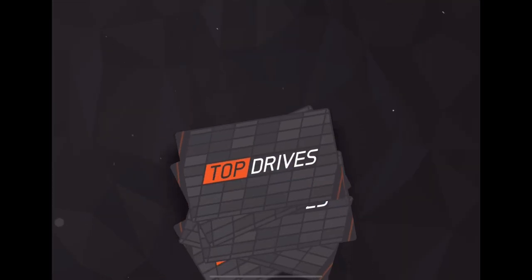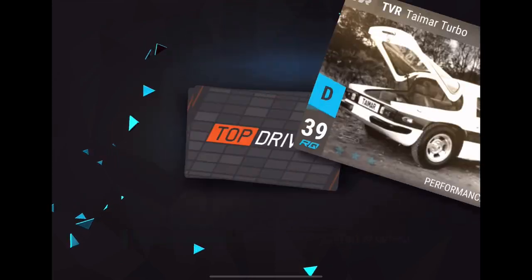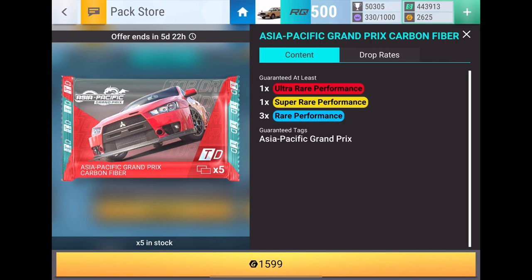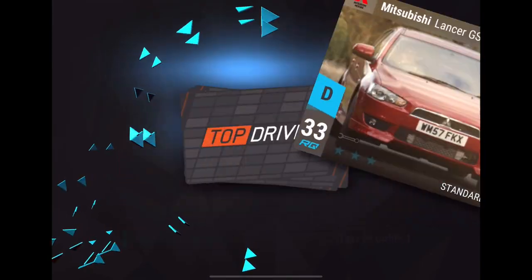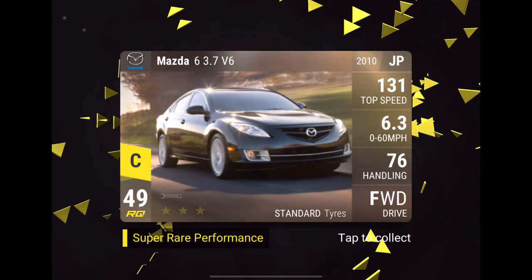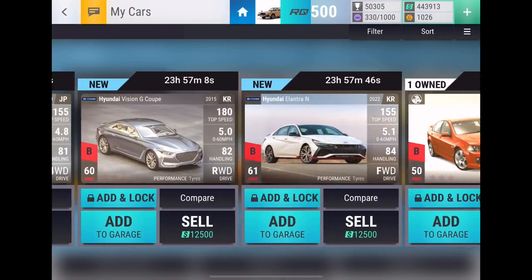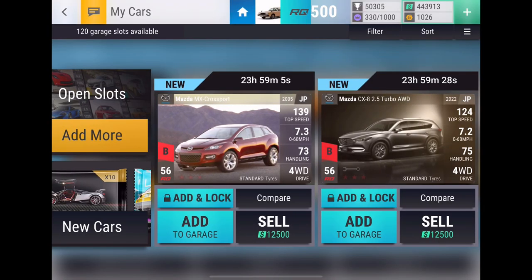Ford Torino Cobra. Alfa Romeo 75. TVR Time R Turbo. Hyundai Grandeur. And we're getting a Mazda MX Cross Sport — 56 RQ, that is new. 7.676 is not bad. Come on, last pack — can we have a bit of luck? One Epic at least, please. DS3 Convertible. Suzuki Swift Sport. Mazda 6 3.7. Come on! Mazda CX-8 — dang it. So we got eight Ultra Rares, at least a couple of new ones: the Elantra N, the Vision G Coupe, the Enduro, the MX Cross Sport, and the CX-8.